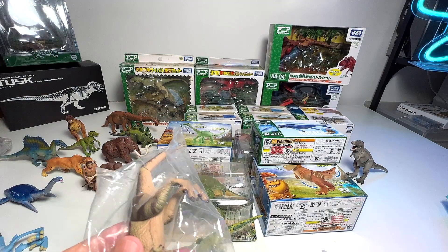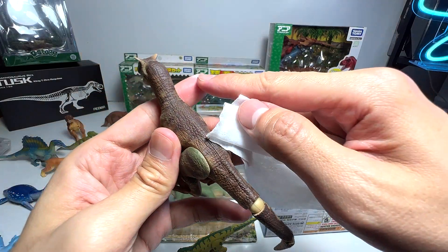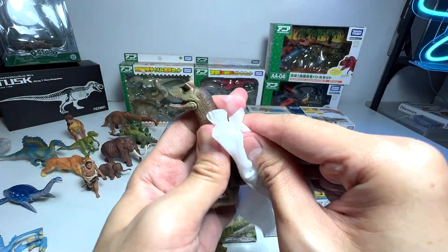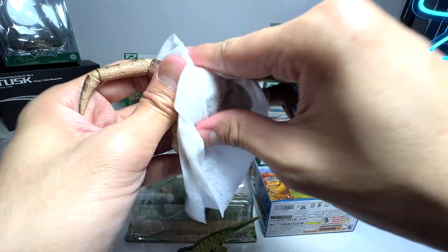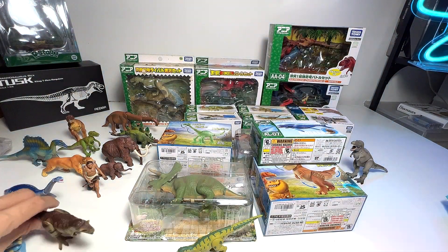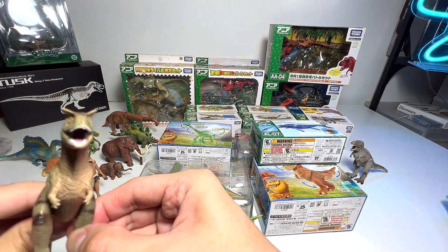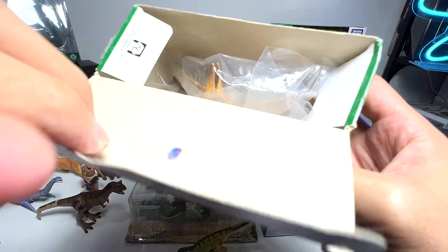Okay, let's have a look at this — it's a Carnotaurus. Let's throw away the box and get this out. This figure is also a little sticky. I just removed my plaster because I cut myself while doing an unboxing. So guys, please be really careful when opening figures — don't be like me. Sometimes I get pretty careless and cut myself quite easily. That's the Carnotaurus, and this is basically the Bob figure.